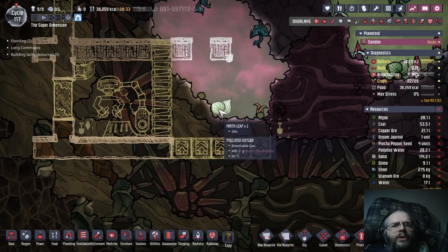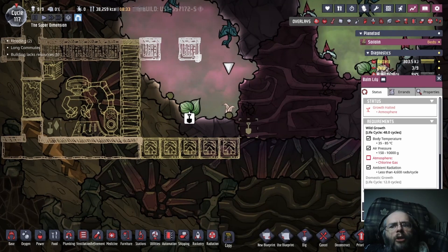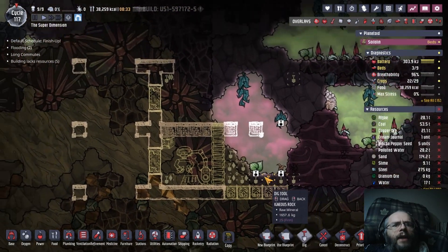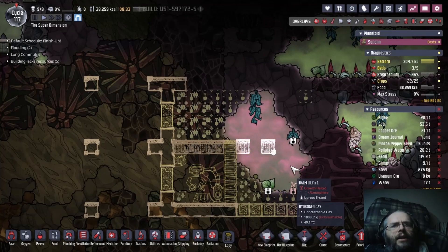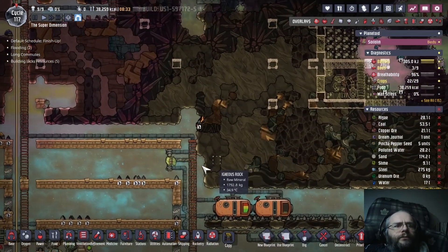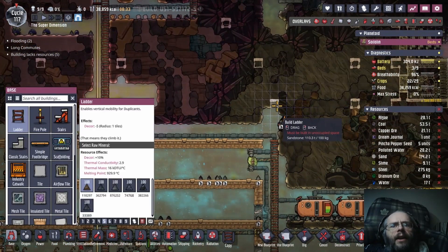There is some polluted gas in here, so I will want to at least temporarily have some way of making sure the air stays clean. It is unfortunate I'm going to lose this mirth leaf, but we'll just uproot it and that'll be fine. Same with this balm lily. And we can dig all that out. Now let's give them a way to actually get at that.